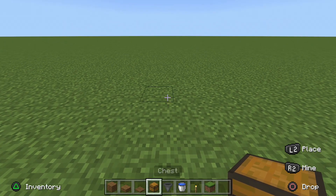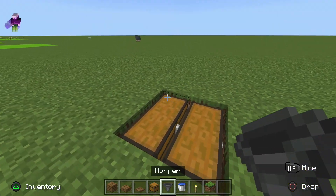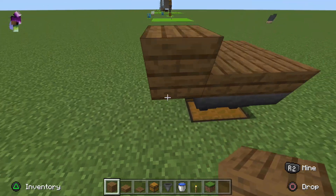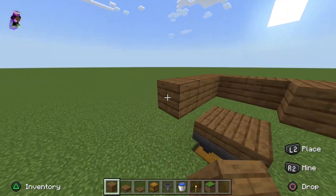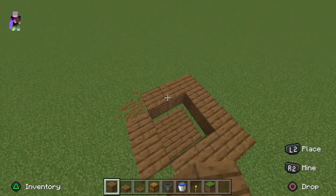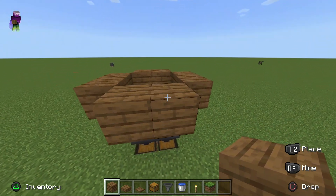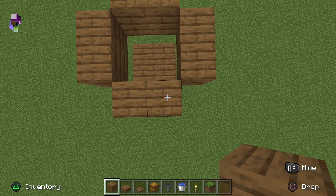The first thing you want to do is break a 2x2 hole, then place a double chest, hoppers on top of the chest, slabs on top of the hoppers. Then place a temporary building block right above and surround your slabs — but you don't want to keep the corners on this farm. Then build up 21 blocks so your pillars total 22 blocks.